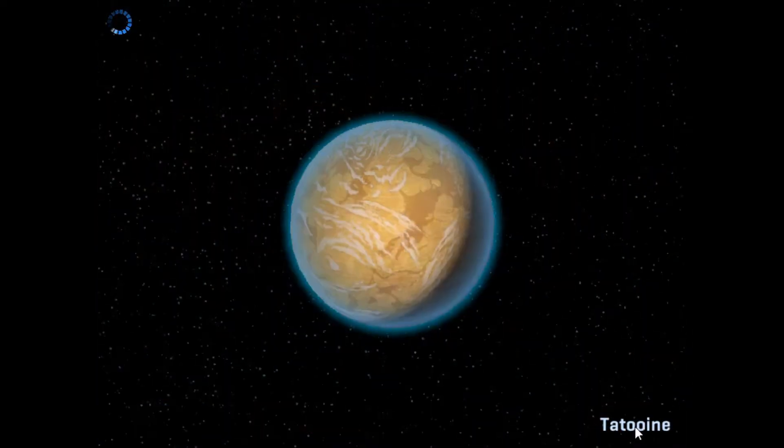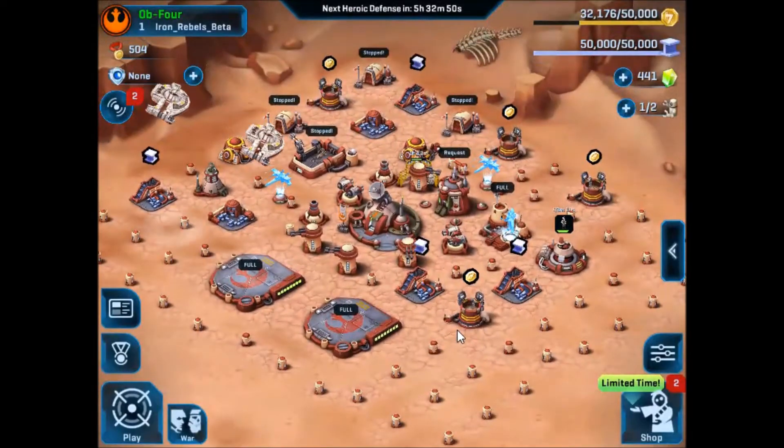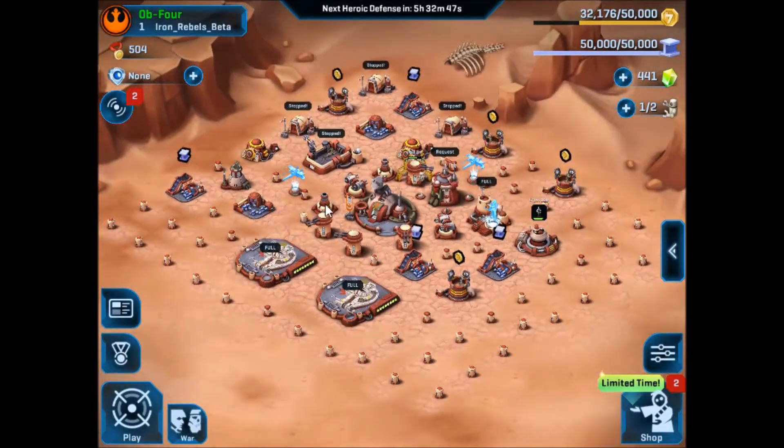That's how you bait out a squad center and deal with even very high level units. I'm level 4, my stuff in my squad center was level 2, and I took out his level 8, 9, or 10 bikes.